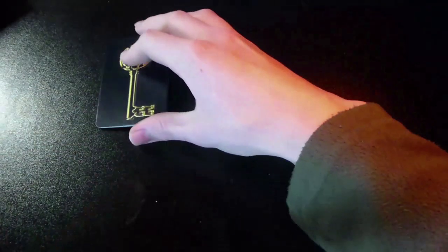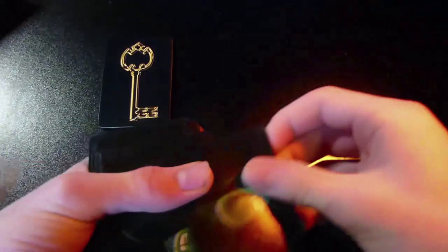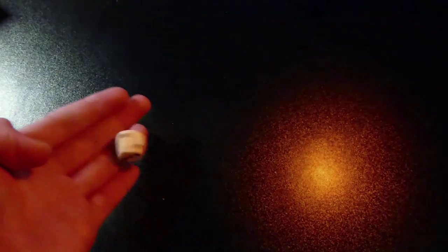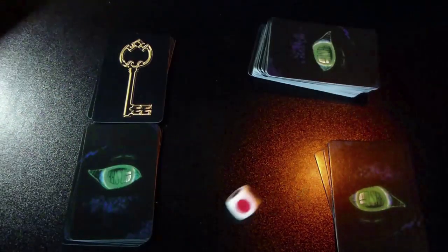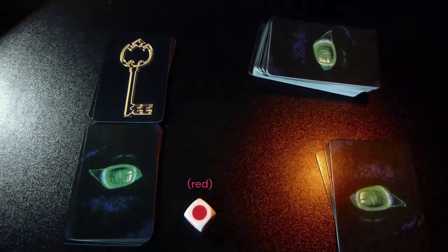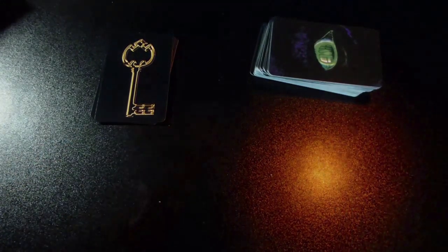To set up, you separate the key cards and place them to one side. You deal each player 10 cards each — usually — but I'm playing the short version, so that'll be 6 cards each. Then each player rolls the number die to determine the chosen one. I rolled highest, so that's me. I then rolled the colour die, which will be important later. And now it's time to play Atmosphere the card game.